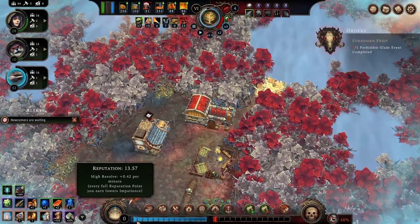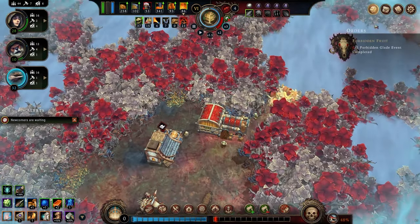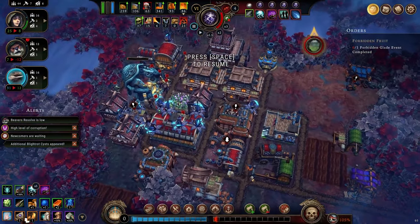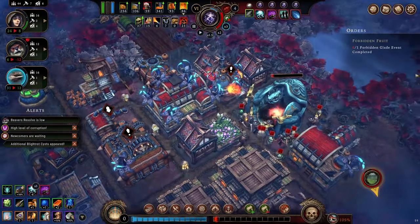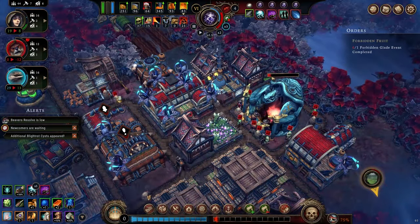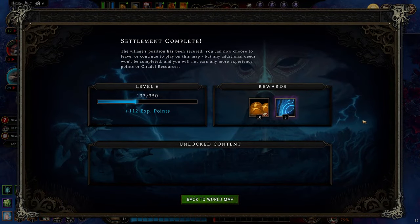It looks like we're probably going to win this run before we even get to the forbidden glade events. We have 105% chance of corruption, but watch what happens as we begin to pop the Blight Rot cysts — that number actually goes back down every time we burn some. And with that, we finish our run and head back to the world map.